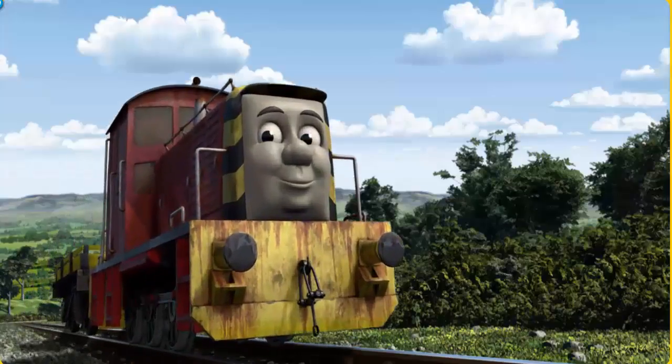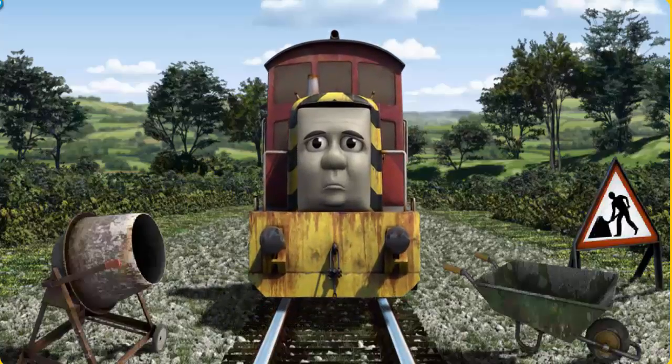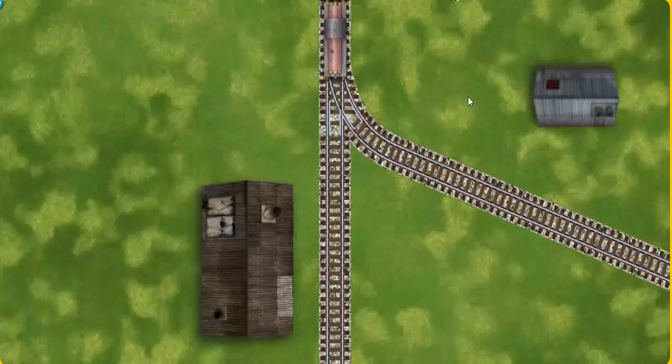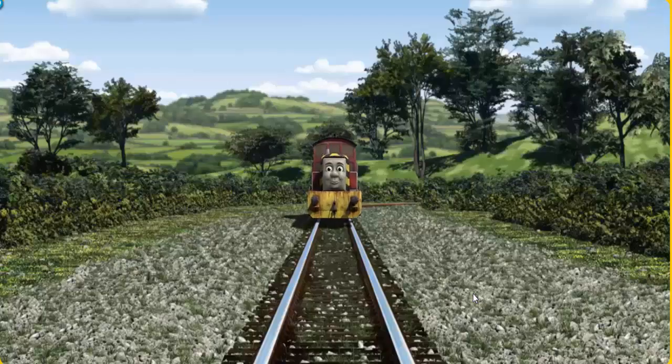Salty set out for the Sodor Search and Rescue Centre. Suddenly, Salty had to stop because of track repairs. He needed to go a different way. Find the track that goes nearest to the smallest building. All clear!